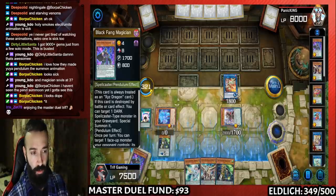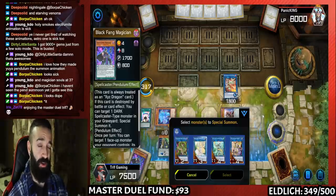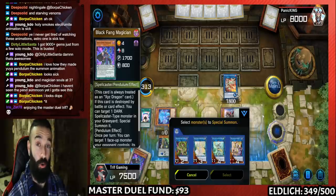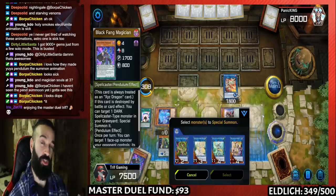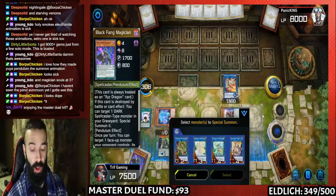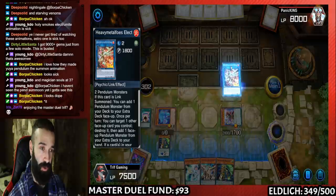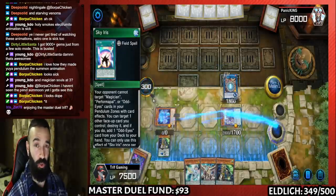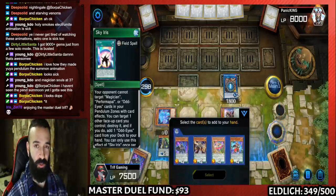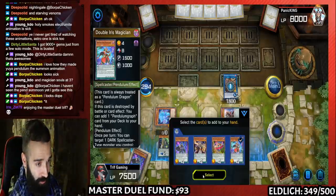For those who don't know how the FTK works: we use Verte Anaconda and two Starving Venom Dragons — both are banned in the TCG. You send Lira Lusk Nightingale. The effect allows you to burn 500 times your level. Since Starving Venom copies its effect and its level is 8, it does 500 times 8 — that's 4,000 burn damage. Because you activate two of them, the requirement is two dark pendulums, it's a contact fusion. Easy game at this point.